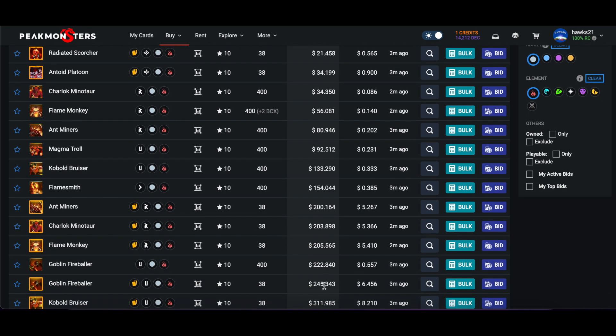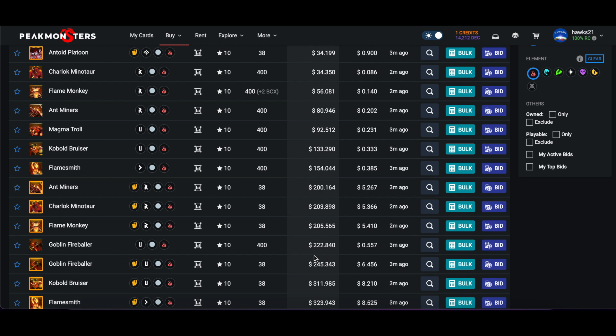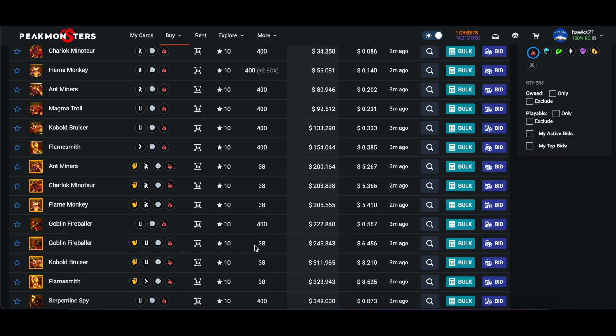Here's one - this is an old card too, from the Untamed set. For 20 additional dollars right now you could get a gold Goblin Fireballer over the regular counterpart. That's pretty insane - 20 additional dollars for a gold foil on that card.